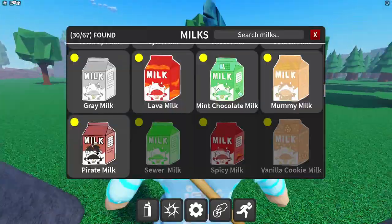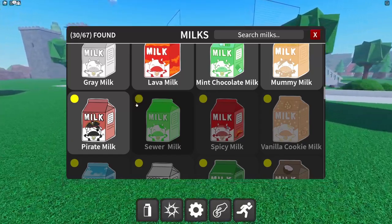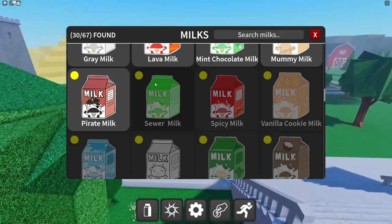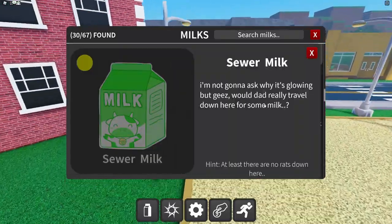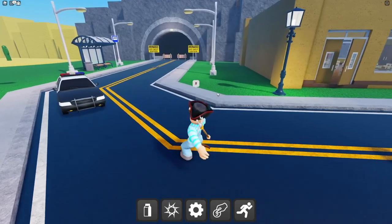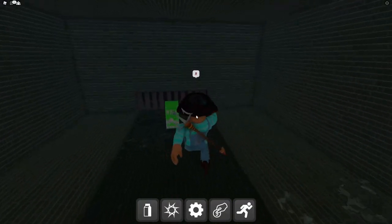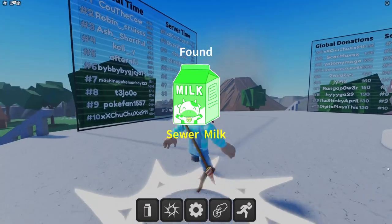The sewer milk has a special way to access it. We actually need to increase the difficulty on this milk since there's a step to getting it. The hint says 'at least there are no rats down here.' In the city there's a sewer — I just click on it. Oh my gosh, there is a sewer milk in here!